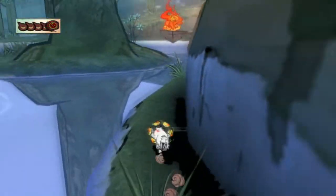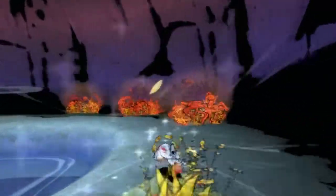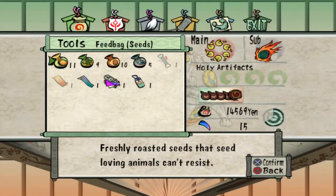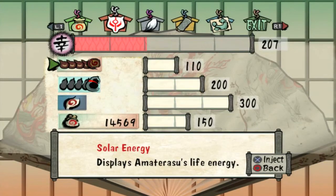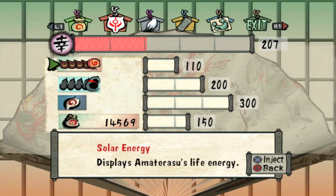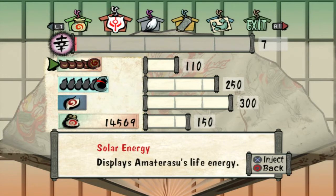We got a fair amount of accomplishment in this episode. We met Wakka, the strange flute-playing prophet. There are rabbits here — I'll feed them. You know what I will do quickly before saving? Use all this praise — I keep saying I'm going to do it and then keep forgetting. I'll do this one first. Next time I'll do solar energy, but I've been running out of ink pots a bit lately, so this seemed like the right thing to do.